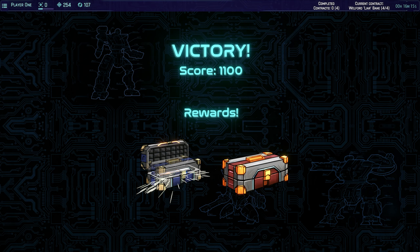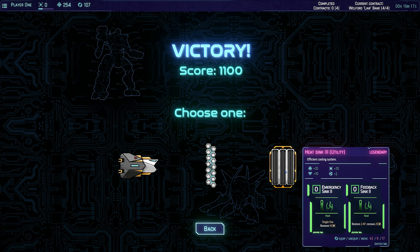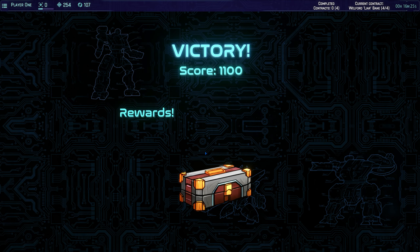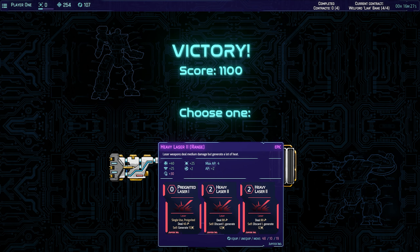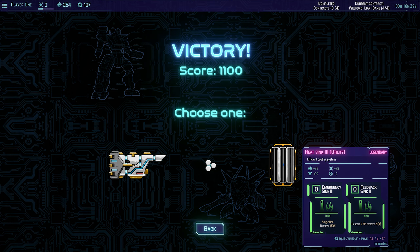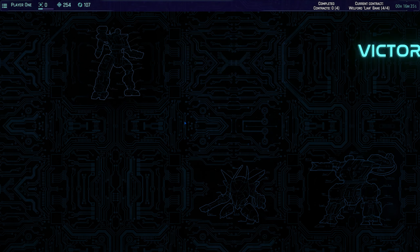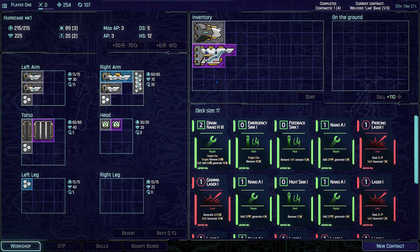Oh, we got a nice crate there. Excellent. So we got this one - emergency sink. We got squad. Yes please, give me that. Oh my lord, hello - Heat Sink Level 3! Heavy. You know what? Give me that. We're gonna go quite heavy in the weapons just now.